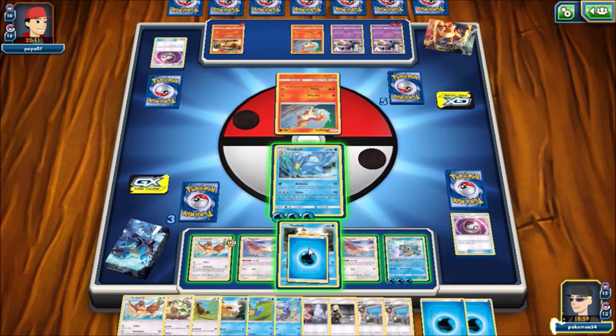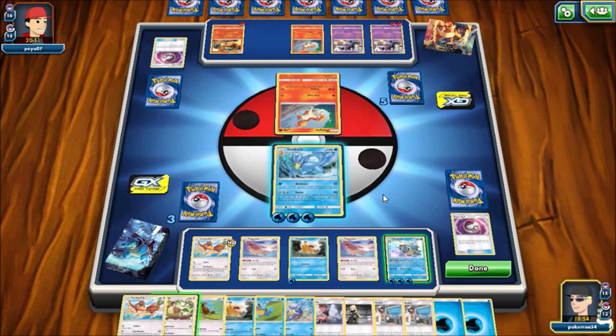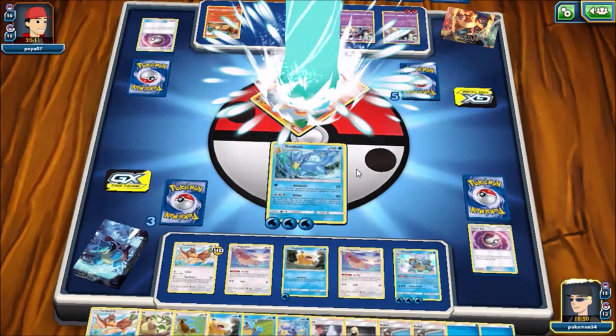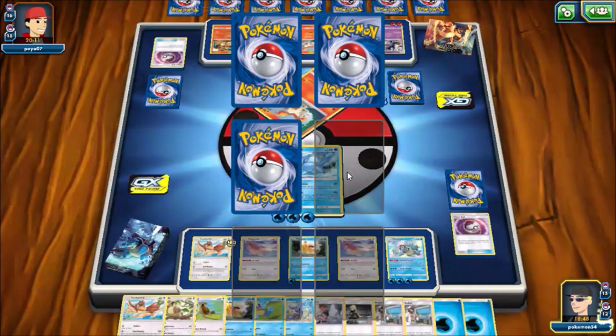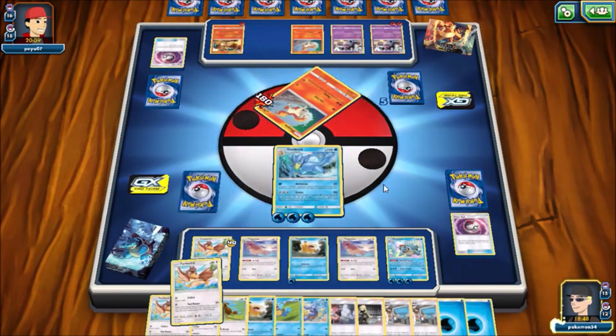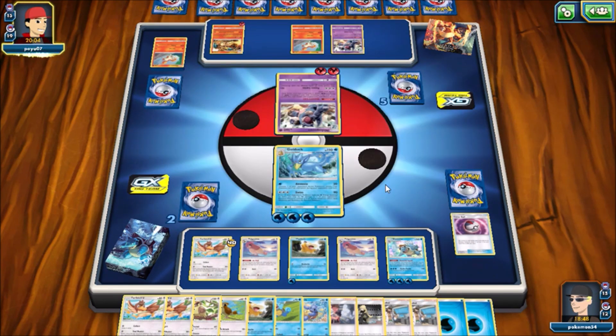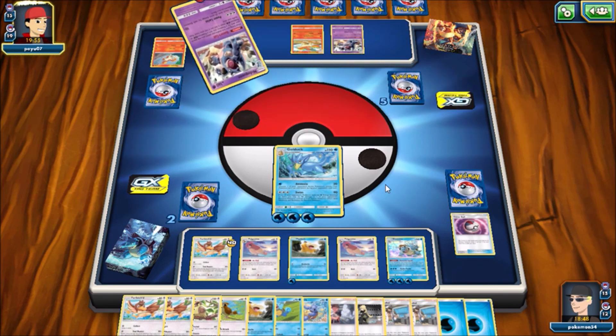I'm basically giving my opponent an absolutely insane Copycat coming up, and I knew that — but I kind of had to just because I really needed to hit certain cards in case my Golduck goes down, so I'll be able to replenish my resources. I'm going to go down to two prize cards. My opponent still has five and he's going to bring up that Nidoqueen attached with his third energy. Luckily I have a Kukui in my hand — I have two exactly — otherwise I would be in some trouble right now.